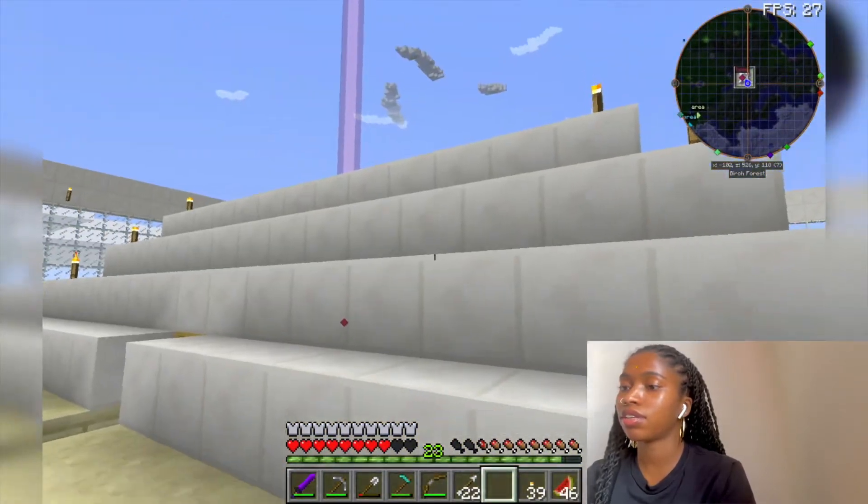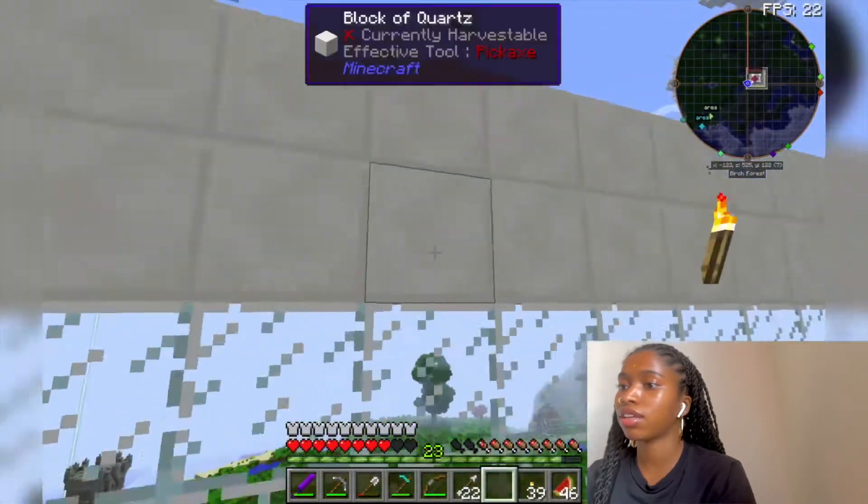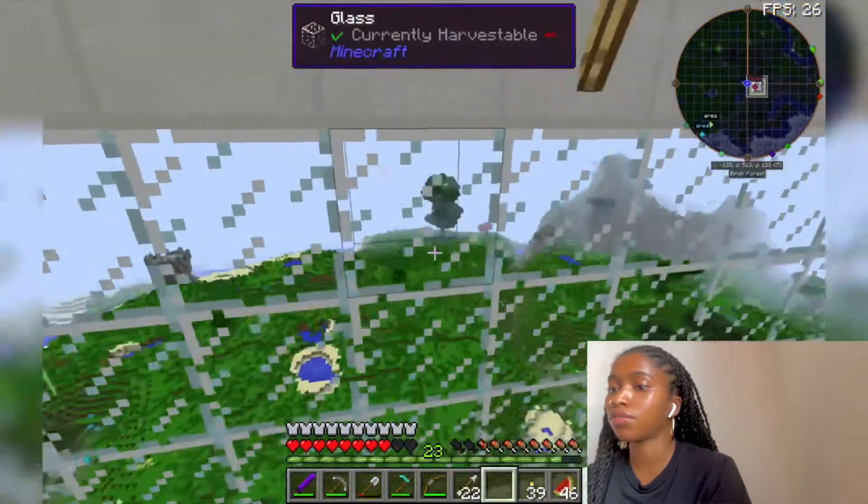The entire house is made out of the block of quartz including the gate. That's also made out of a block of quartz with glass in between so you can see the gorgeous view obviously.